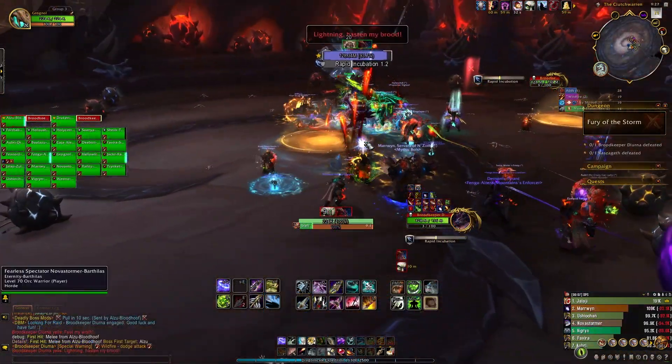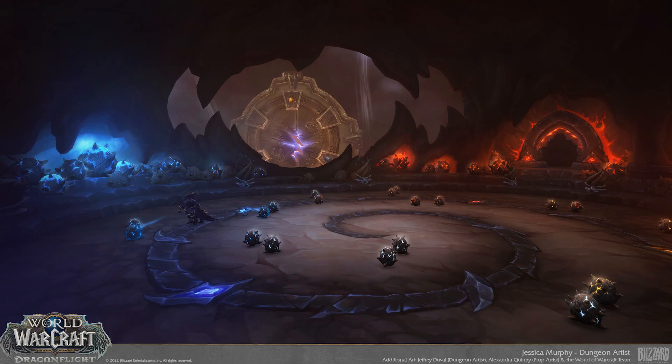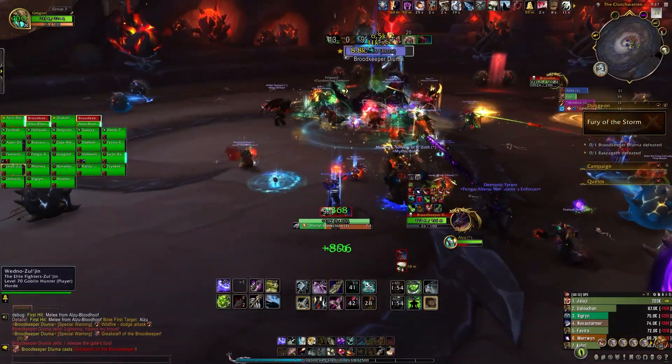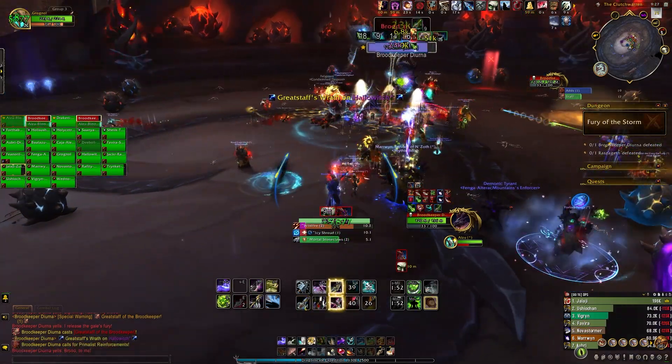Number 4: Broodkeeper Diarna. The arena is a large oval room — the eggs scattered all throughout really complement it. Overall, it definitely feels like a dragon den.